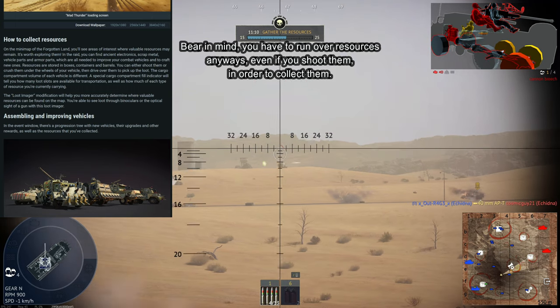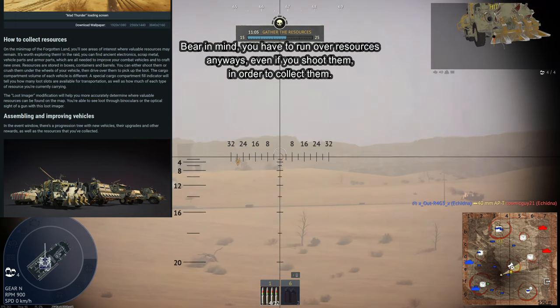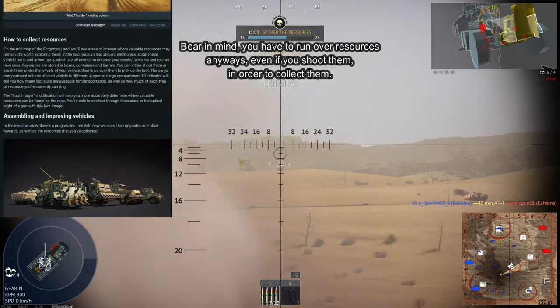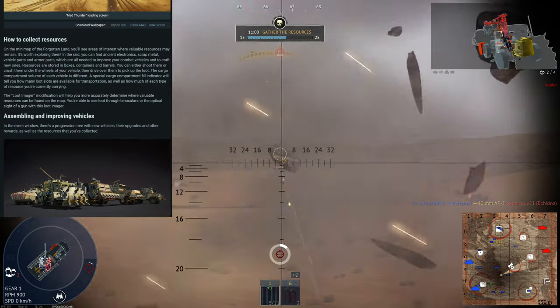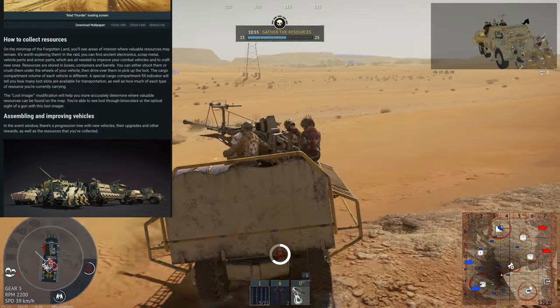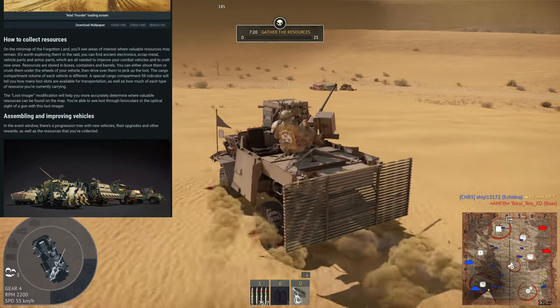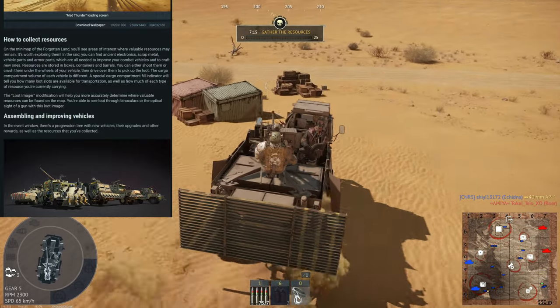For example, the Echidna and the Porcupine — the two starter vehicles along with the Boar — can only carry 25 resources, whereas the Boar can carry up to 50. So you have different amounts you can carry with different vehicles, and that is something you're going to want to consider.